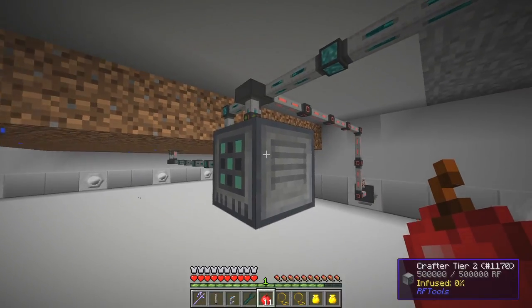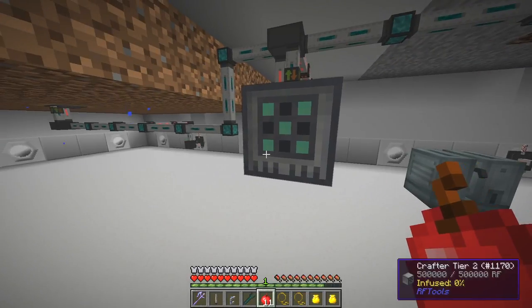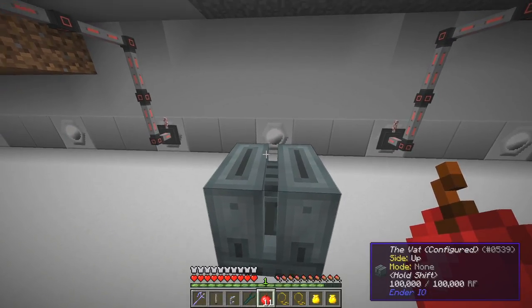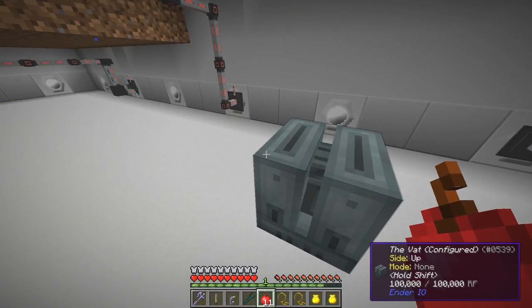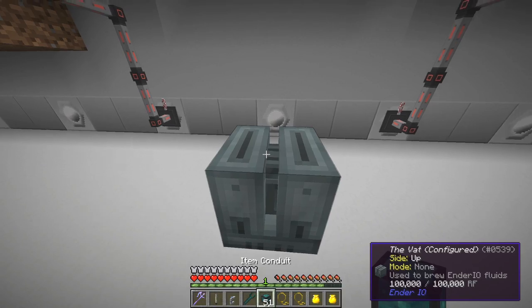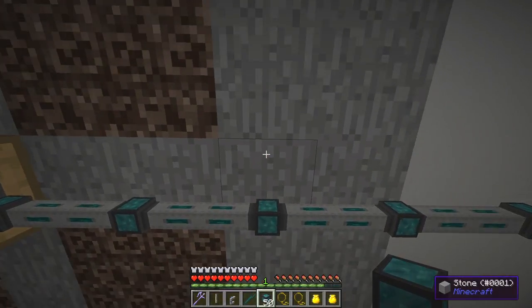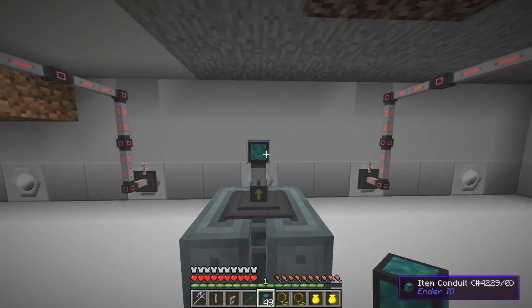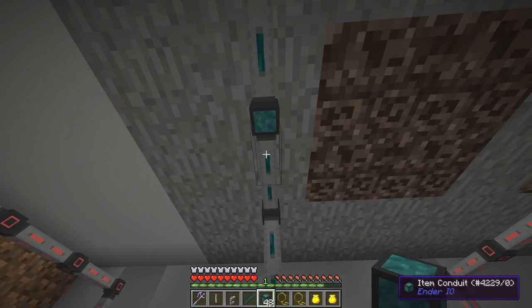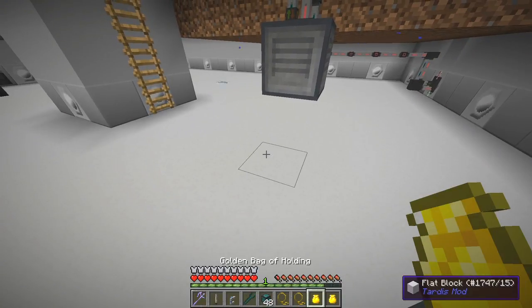Now we've got 64 sugar cane in here and 64 sugar as we would expect. So now we can take this sugar out of here. We can extract that out because that's already done and put that into this vat. Hopefully it won't put everything else in, so we may need to put a filter on this. Let's get some item ducts first of all.